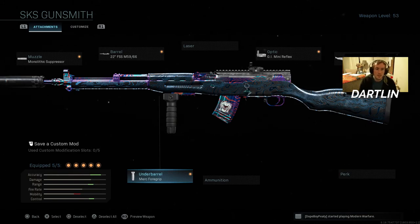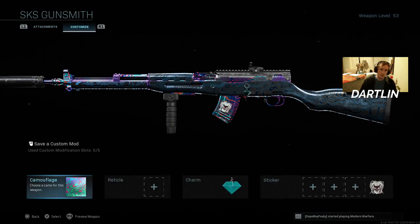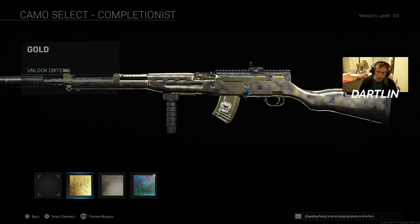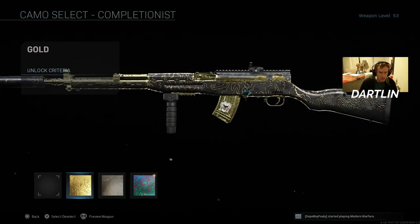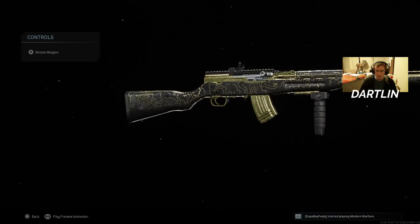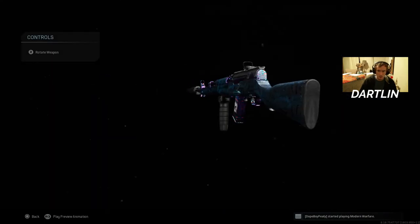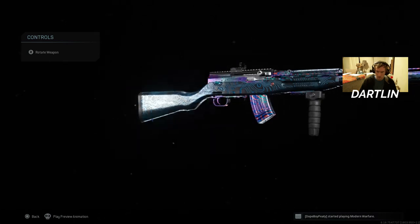Alright y'all, so I finally got the SKS max leveled and I've been experimenting with some different attachments. I kind of like that gold with this black with the gold detail. That looks fire — that looks better than Damascus on this wood grain.